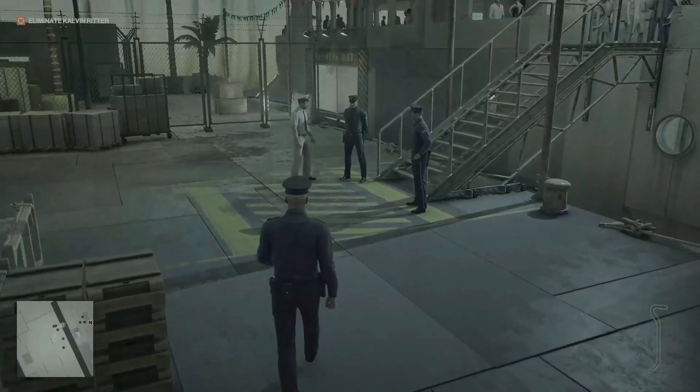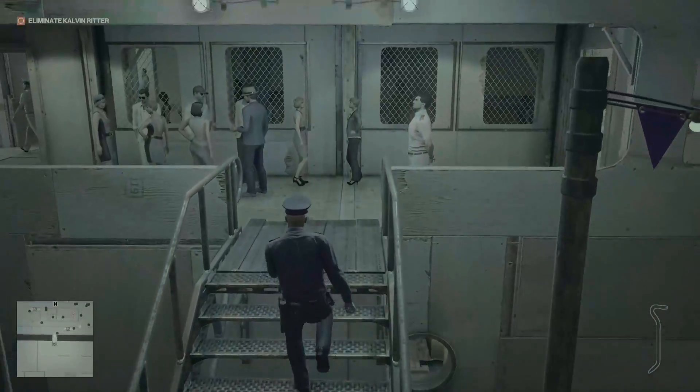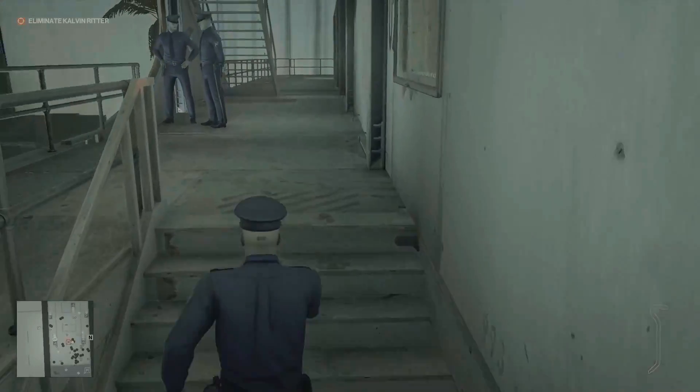Since we have the appropriate outfit, we can get past these two guards without raising any suspicion. Now we'll head towards the terrace.